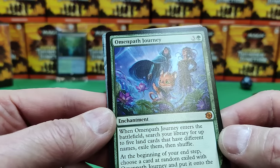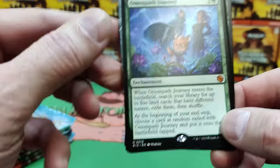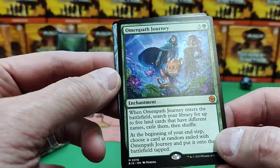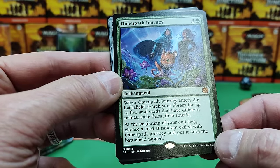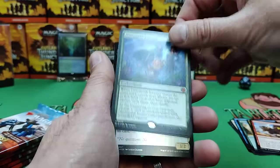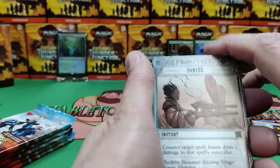We do have one from the vault — Omen Path Journey. This is the little symbol for vault cards. When Omen Path Journey enters the battlefield, search your library for up to five different land cards with different names, exile them, shuffle, and at your end step choose a card at random, exile it, and put it onto the battlefield tapped. That is strong — holy cow, especially in Commander. So I think we might use our green-blue here. Might be going Simic.